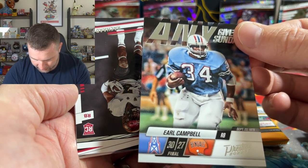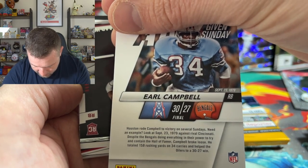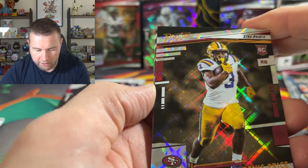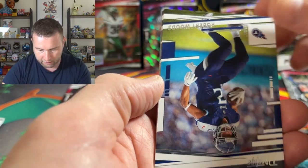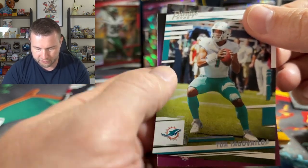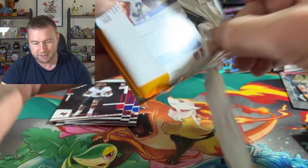Living Legends — Jack Ham for the Steelers, that's a nice insert. Old school helmet with a face cage, how things have changed. And an Any Given Sunday Earl Campbell as well. When I said about variety and the different things you can get, you absolutely can. Any Given Sunday, 30 to 27, September the 23rd 1979, and the back gives some more information about the game — it's a nice little touch, good job Panini. Rashad White rookie running back, Tyrion Davis-Price rookie on a Diamond Parallel, Robert Woods, Carson Wentz, and Tua — absolutely balled out last week, unbelievable game against the Ravens.